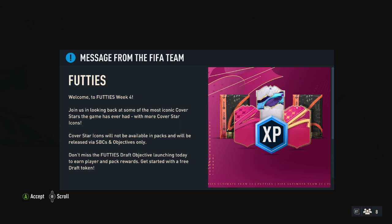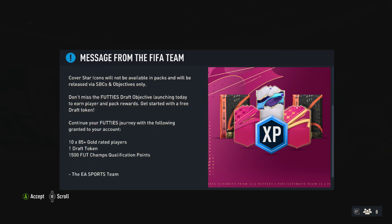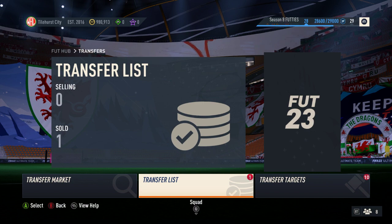Welcome to Footage Week Four! Join us in looking back at some of the most iconic cover stars the game has ever had. Cover Star Icons will not be available in packs and will be released via SBCs and objectives only. Don't miss the Footage Draft objective launching today — earn player and pack rewards. Get started with a free draft token, an 85x10 player pack, and 1500 Foot Champs qualification points.